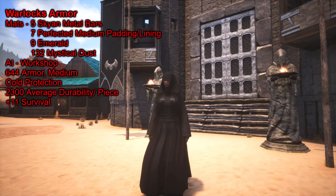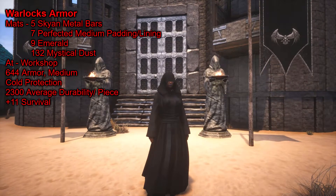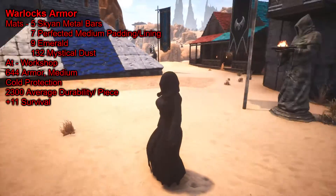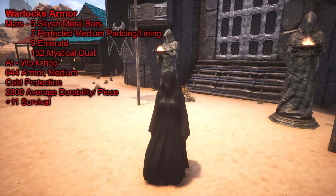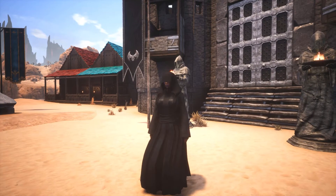The end game armor for the Felgarth is the Warlock's Armor. It is a medium armor that gives cold protection, 644 armor total, plus 11 survival, and about 2,300 average durability. I've seen people use the hood as a headpiece for other armors — it looks pretty cool. Otherwise it's a basic robe that dyes well. If you're roleplaying as a mage, it's a great choice, and the stats really aren't bad.